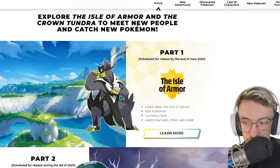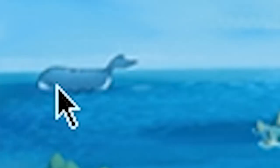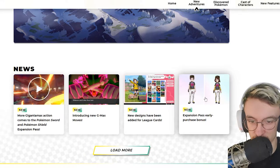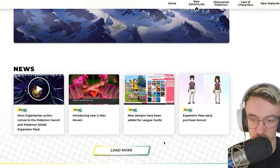Then we're getting Crown Tundra in the fall — that kind of works, June being summertime with a nice beach expansion. Holy shit, look at that whale Pokémon — these are huge! I love this image, it's gorgeous. I'm just excited about the new trainer customizations we're getting.